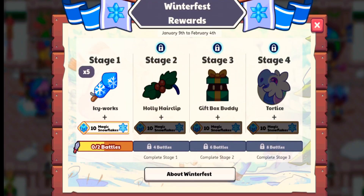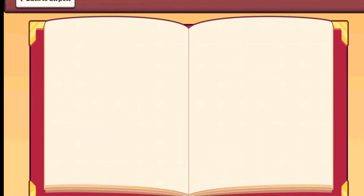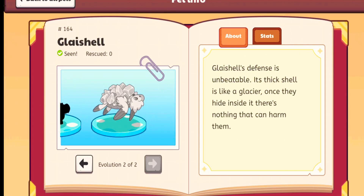The prizes are really cool. Tortoise and Greystall are back — well, they're not back, but last year they were added into the pet book, but they were not obtainable. So now they're obtainable, and here they are in the pet book, and it's pretty good.